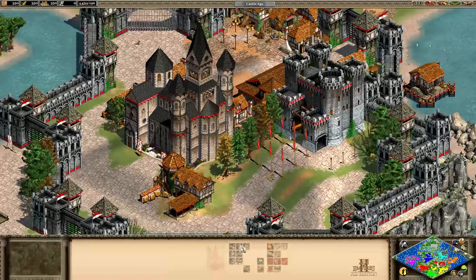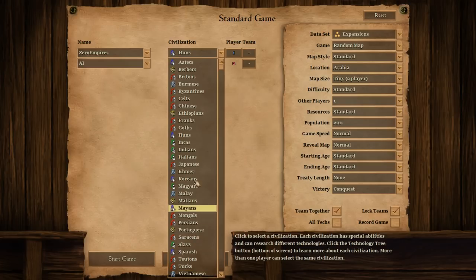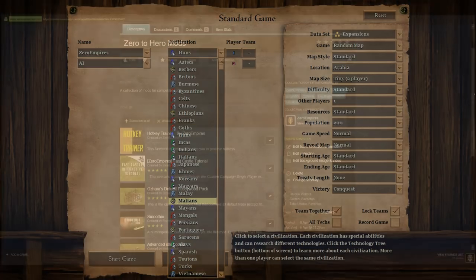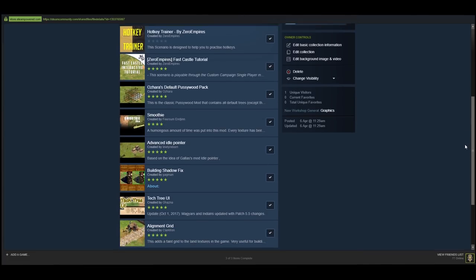Finally, a handy mod which shows you the tech tree of your civilisation on the UI as a reminder of which units you can build and techs you can research. This one may not be super useful to you at first, but it will definitely help you to learn your civilisations as you play. Since there's 31 civilisations in the game now, it can take some time to remember it all. I've added all of these into a Steam collection so that it's possible to subscribe to all of them with just one click, or pick and choose whichever you like.